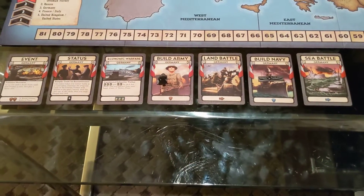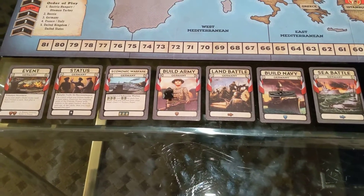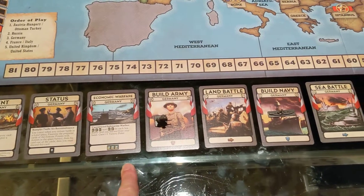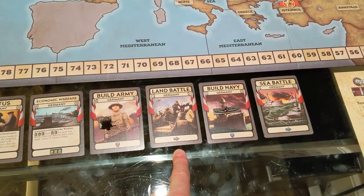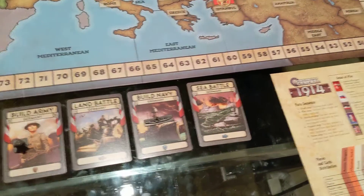Each deck has about seven different types of cards, which you can see here with the Germans: you have events, status cards, economic warfare cards, cards where you can build an army, cards to initiate a land battle, cards where you can build a navy, and cards where you can initiate a sea battle.